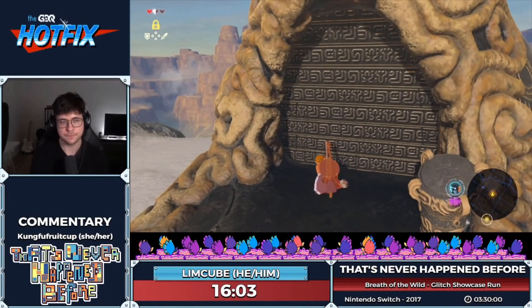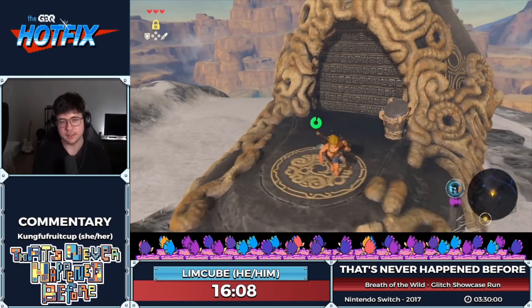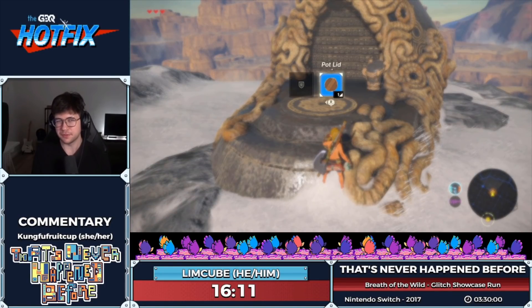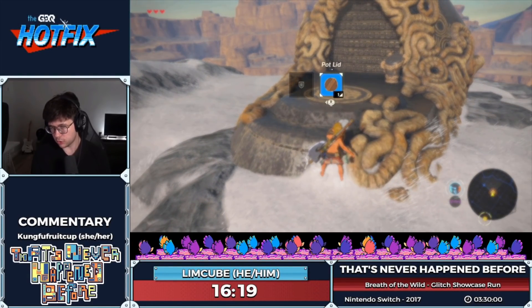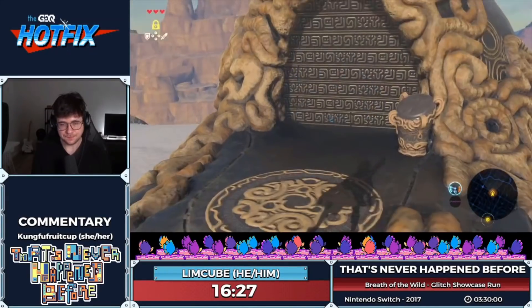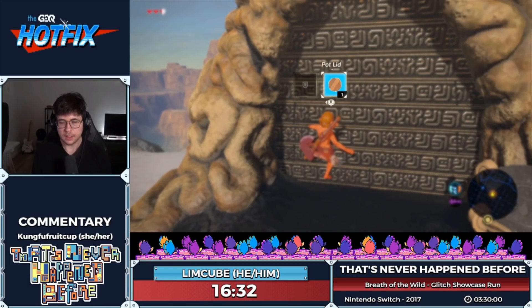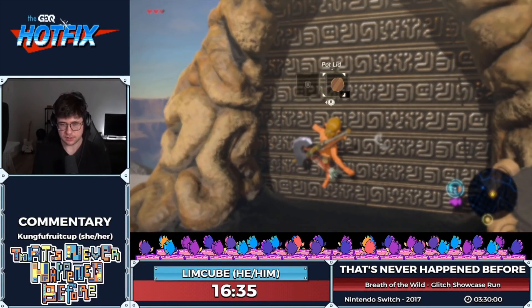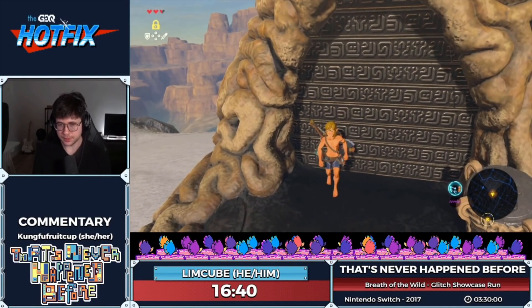There's a slope here — I did the shield jump on it to save the skew position again. The difference here is we can go for something called an extended shield clip. The door wall is thicker than the side wall. The side wall is thin, so we can clip through with a normal shield clip like I did for the Stasis Shrine. But the door is thicker, so we need the extended shield clip to make it work.